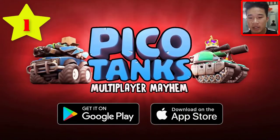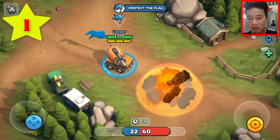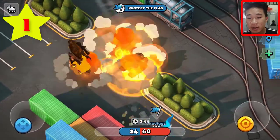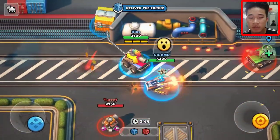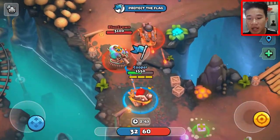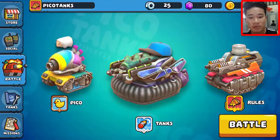The first one is Picotank: Multiplayer Mayhem. Picotank is a fast-paced, energetic 3x3 tank brawl with a strong focus on team strategy. It's like all unit tanks across the gameplay with changing combinations.